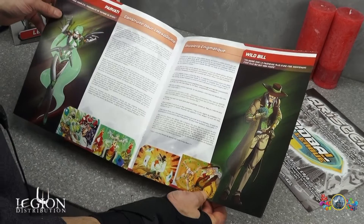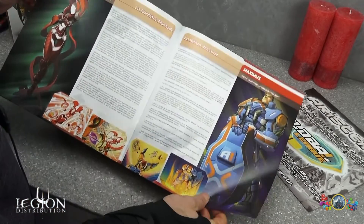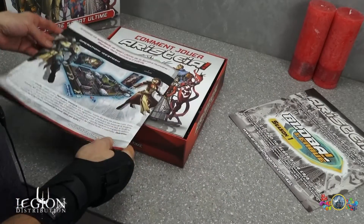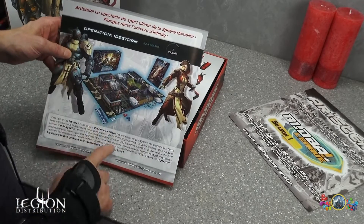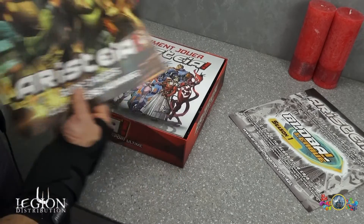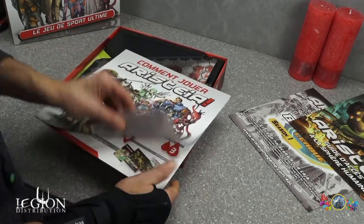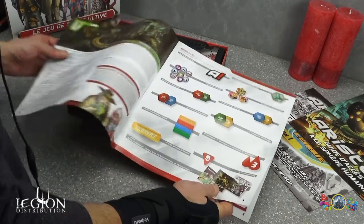Je suppose qu'on nous présente ici les différents personnages. De mémoire, il y a 8 figurines dans cette boîte. On retrouve également l'opération Ice Storm, dont j'ai fait l'unboxing, en partenariat avec Légion Distribution. Et nous avons le livret « Comment jouer ».